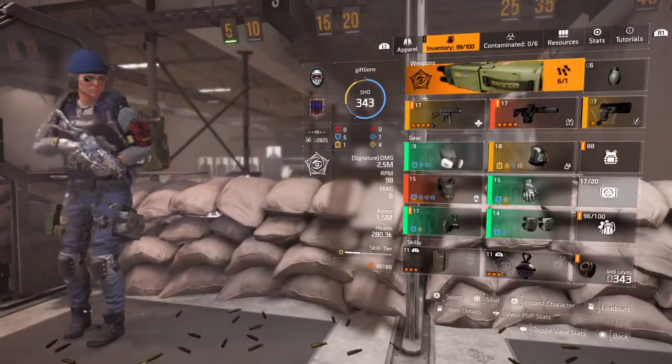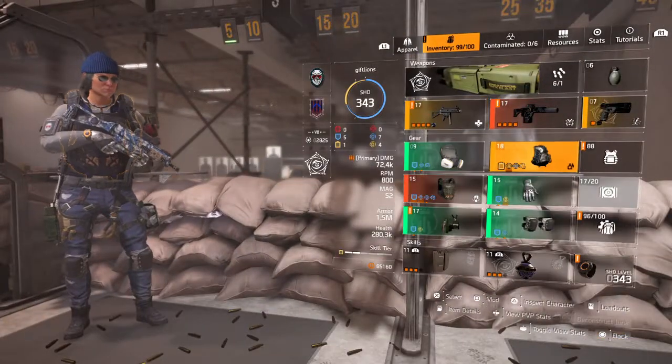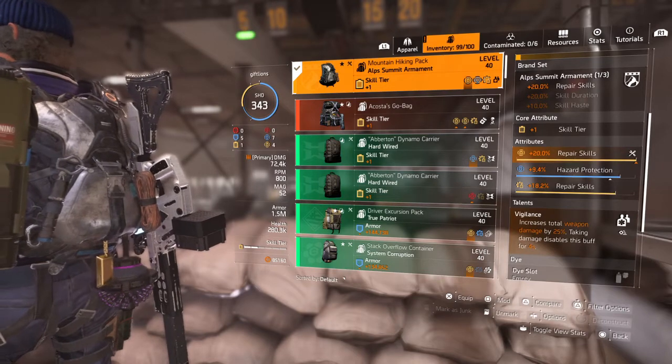And I'm not even going to show you the head because obviously it gets higher. And that is with a weapon that only has 72.4k damage. So absolutely Vigilance is pretty much a must on this build because you get that extra 25% damage, except for when you take damage.